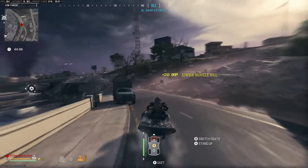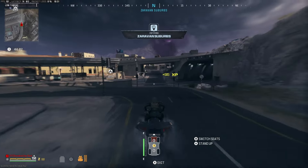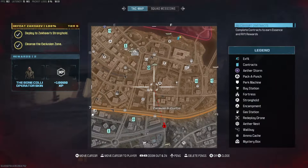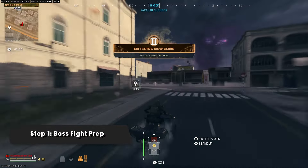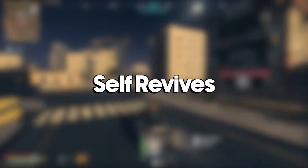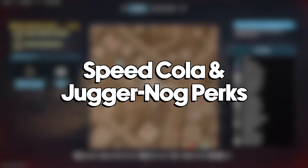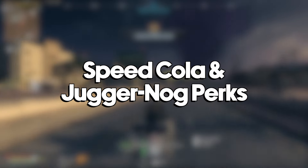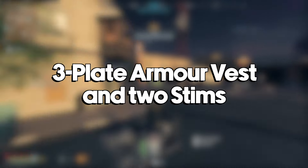To get started I highly recommend that you enter a match fully geared. If you don't have some of these items on you it might be worth going into a game to prep these things first, but none of this is required — it just makes it safer and easier to complete. You should have at least two self revives, an ether blade or golden armour plates — but both would be pretty good. You should have a few perks, namely Speed Cola and Juggernaug, and I'd also suggest a 3-plate vest and some stims.